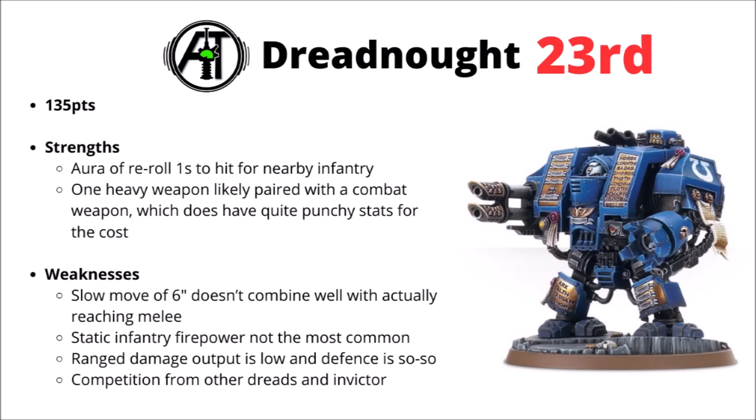Next up I've chosen to rank the standard Dreadnought — 135 points for a slow-moving Space Marine Walker with one heavy weapon and a fairly punchy Power Fist. It does get the same attack profile as the Brutalis Dreadnought that's all the way up at 200 points, so getting that for 135 isn't awful. Otherwise, I wouldn't say that either its damage nor defence are particularly outstanding. The main selling point is the re-roll wounds aura for nearby infantry, which doesn't really have a lot of optimal targets within the Space Marine army. It might be nice for some things like Centurions, but they already get re-rolls to hit, so it doesn't stack well, and it doesn't stack with Oath of Moment either.